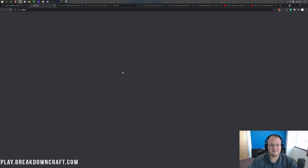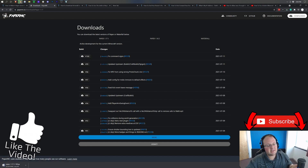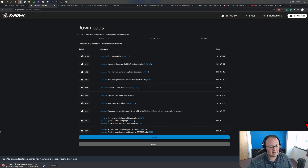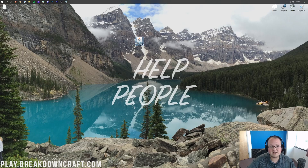Once on the download page, go ahead and download the 1.17.1 version. Automatically, 1.17.1 should be selected. Click on the top download button — it might say 100 or higher after it; whatever the top button is, click it. Paper will download in the bottom left. Press the Keep button in Chrome to save it. It's 100% safe to download Paper.